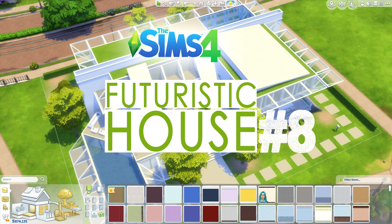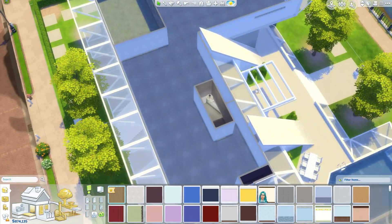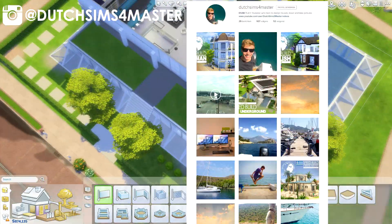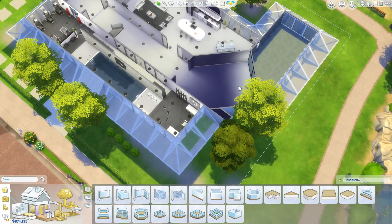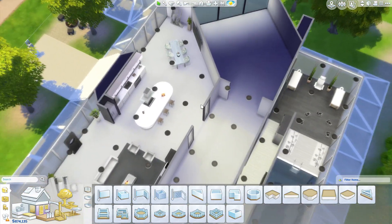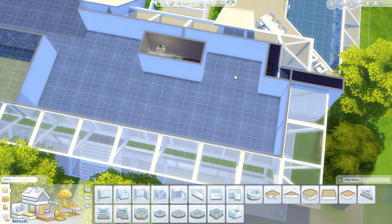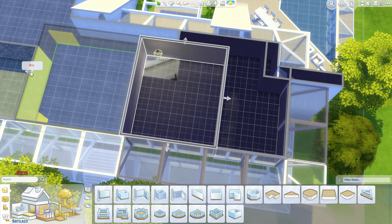Hello everyone, it's your Deutsche Formast and welcome to the last part of the futuristic house let's build. Today is part 8 of let's build a futuristic house. In the previous parts we've built everything you see over here, and in the last few parts I've actually been working on the interior. There is some open space which you'll be able to furnish yourself once this house is available for download, and now I'm going to continue working on this upper level of the house so the house will seem nearly finished.